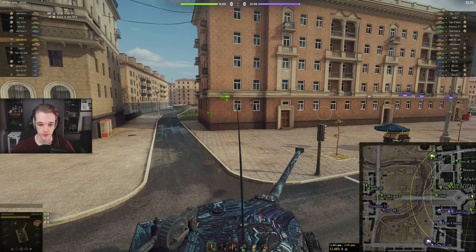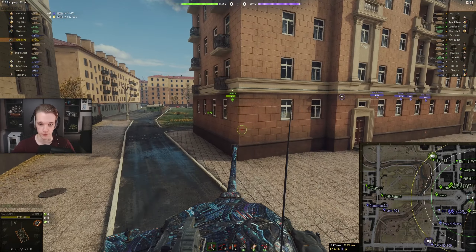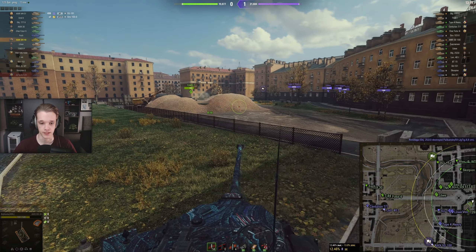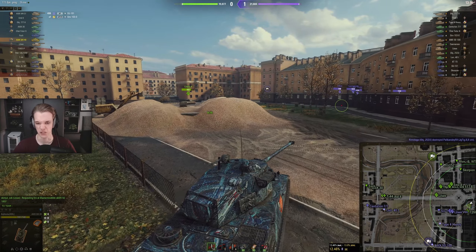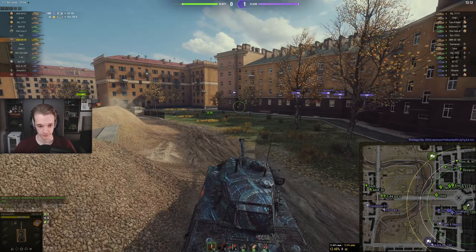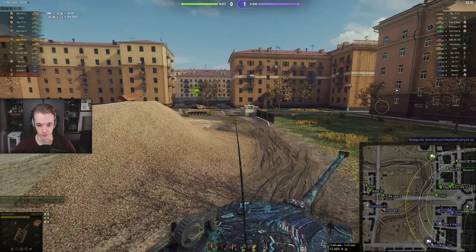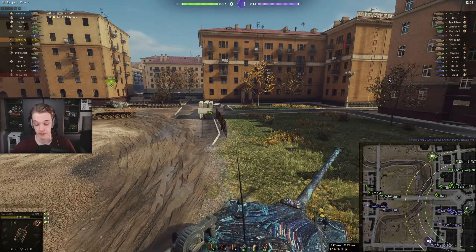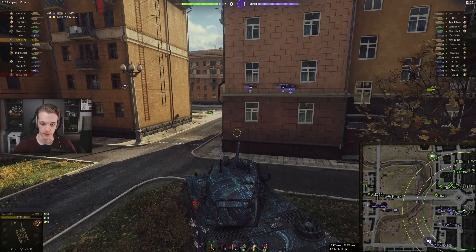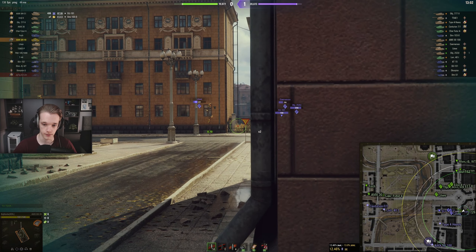We can go to a kind of hull-down spot, but unfortunately we can't actually go hull down because the AMX has a bit of a protrusion on top of the tank. This is an amazing place for a Patriot, not so much for the AMX, so we're just going to go like this instead.